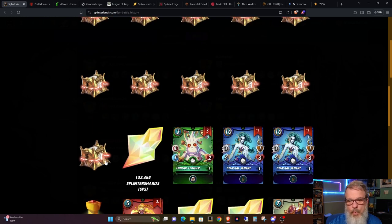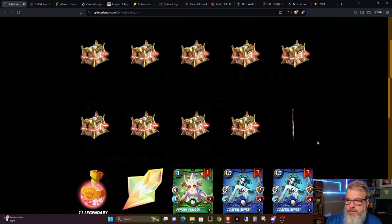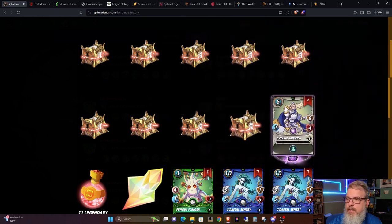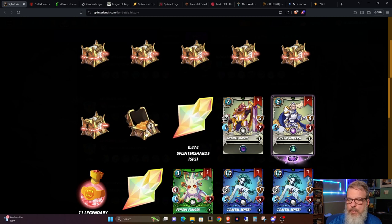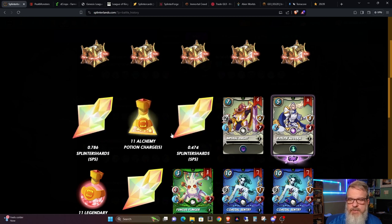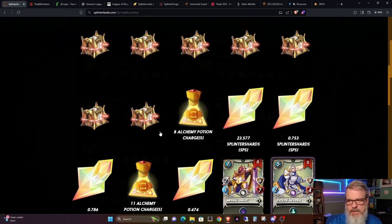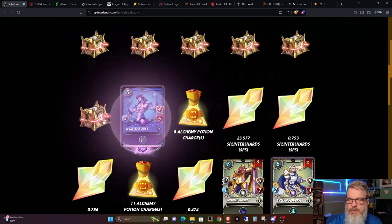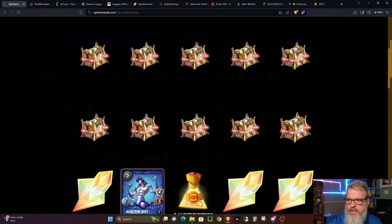Three Fungus Flingers, 132 SPS — way above average — 11 Legendary Potions, two Evelyn Avera, six Imperial Knights, 0.4 SPS, 11 Alchemy Potions, 0.7 SPS, 0.7 SPS, 23.5 SPS, eight Alchemy Potions, one Noah the Just, 22.9 SPS — nice — 144 SPS. This is the day of the SPS, that's for sure.